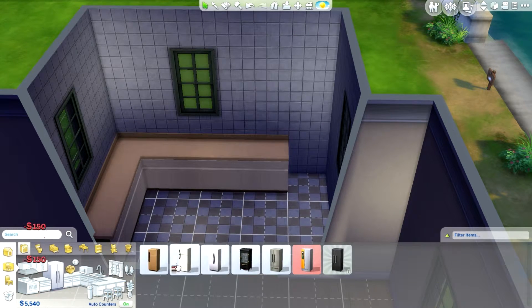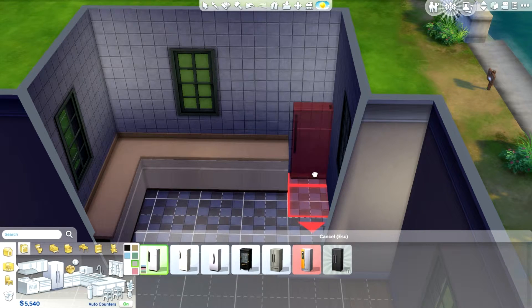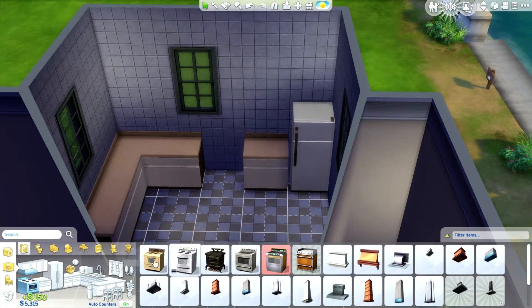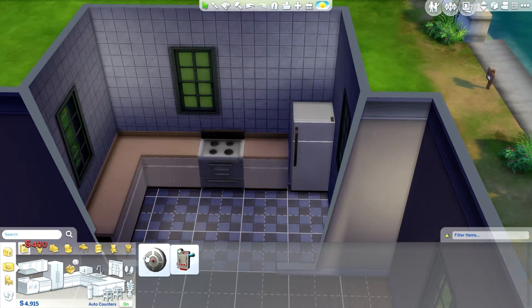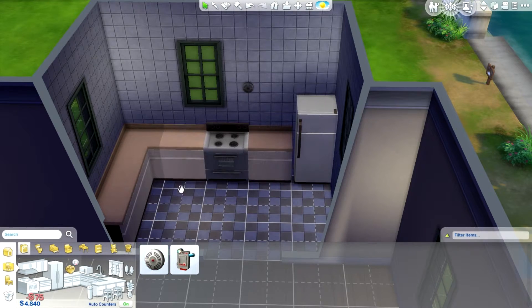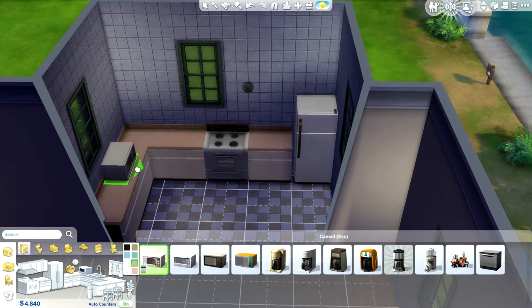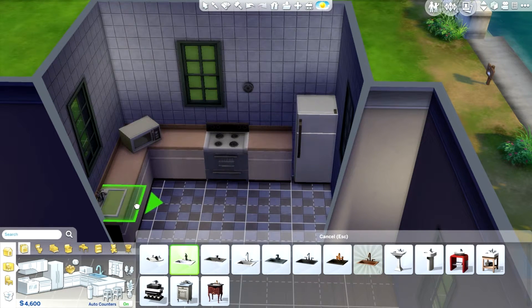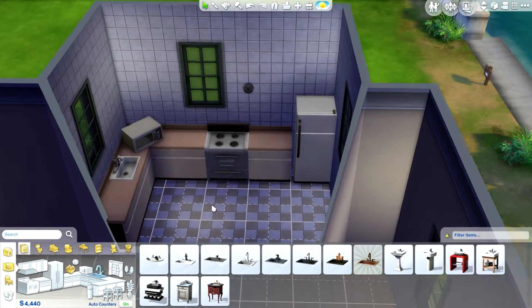And then we'll put the fridge right here. Let's just get the cheapest fridge. We need a stove, obviously. This one. Can we get a fire alarm? Oh, we can. Let's put that right there. We should get a microwave. And we need a sink. That right there. Let's put that right there — yeah, that looks good.